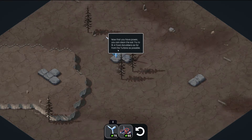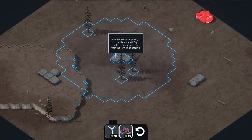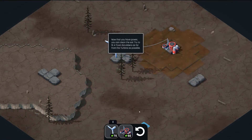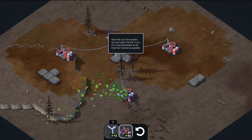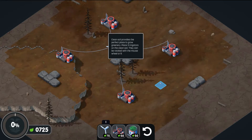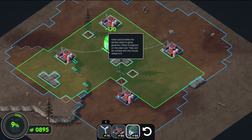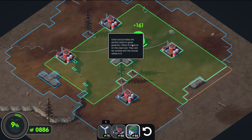Try to fit four toxin scrubbers as far from the turbine as possible. It requires power and dirt. I wish this info panel would be in a corner somewhere rather than the middle of the screen, but it provides soil. Let's do one there, one here, here, and here. I'm guessing they have to be in the radius of the turbine. Clean soil provides a perfect place to grow greenery — place free irrigators so they can be rooted. Oh, plus 70, plus 72 — I like that. You can rotate with R or the mouse wheel.